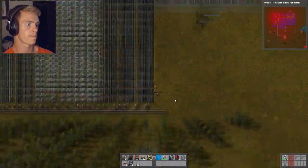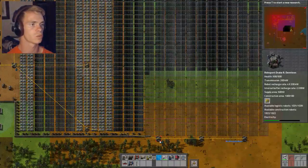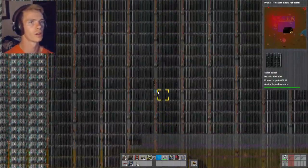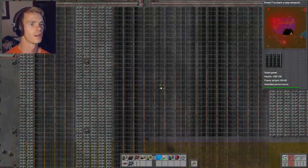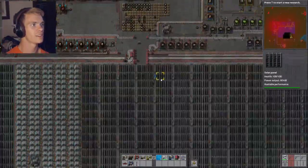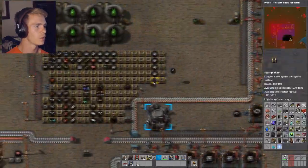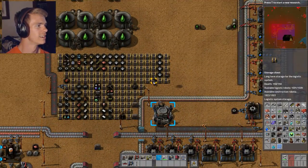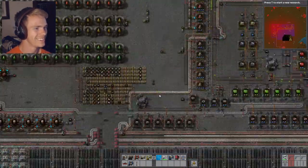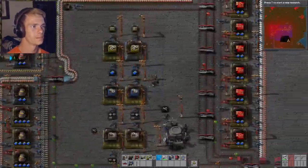Is that good? Nope. This was in the way — right when they can build. We are missing the materials for construction. A lot of solar panels. Yeah, I figured. 359 of them to be exact. What did we do with those? Did we use them all? I think we did.